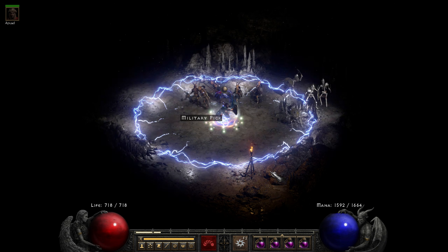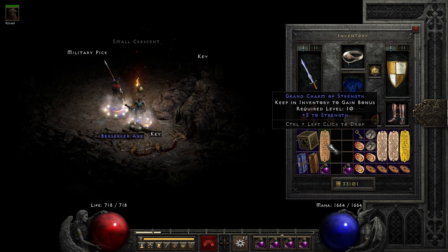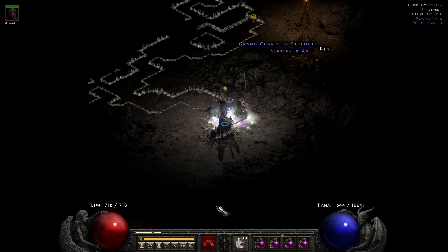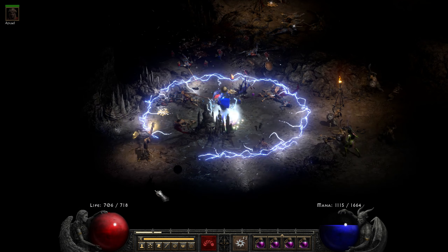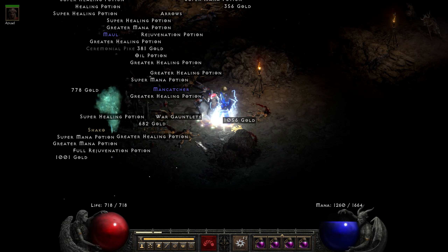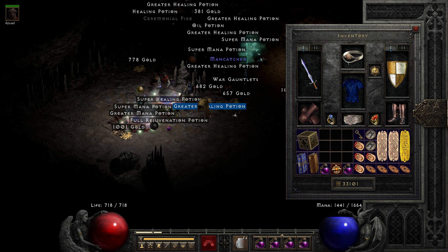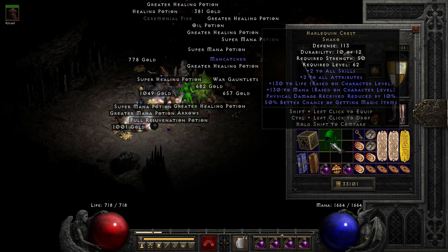Everyone's favorite green hat scores place number 2 on my list, because in the beginning of any season that is perhaps the most sought after item in all of Diablo 2. It's hard to beat plus 2 skills and the huge boost it provides to both your mana and health pools. Combine that with plus 50% magic find and the overall usability by basically any class, and you have the makings of a perfect helmet. It was going for around 700 forum gold when I got it.